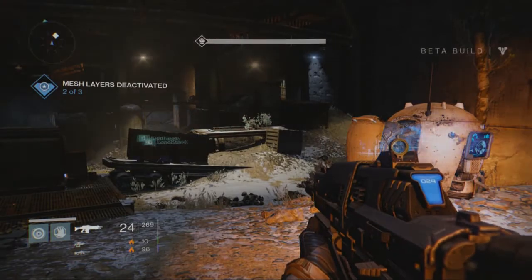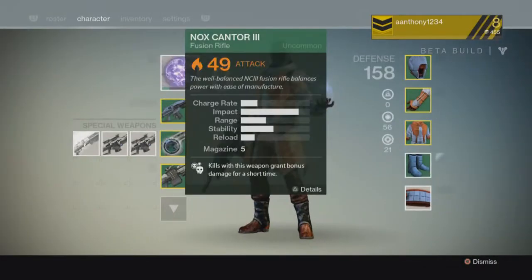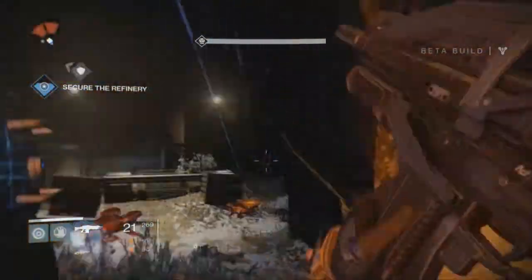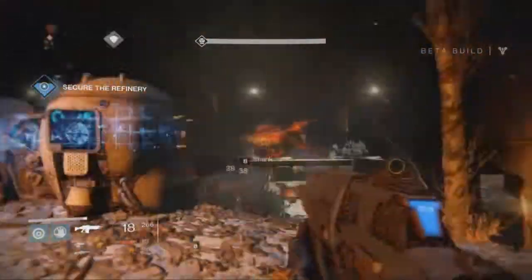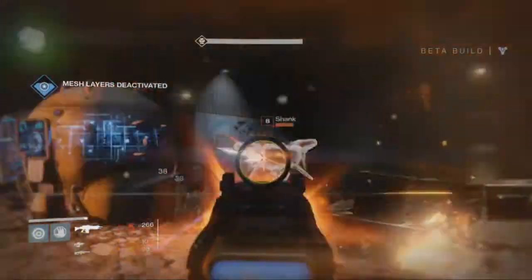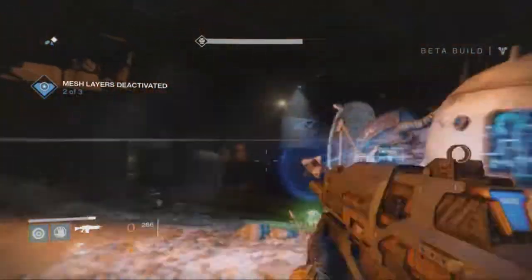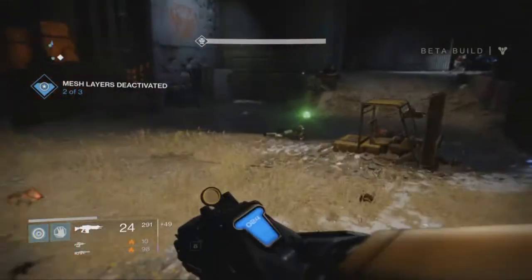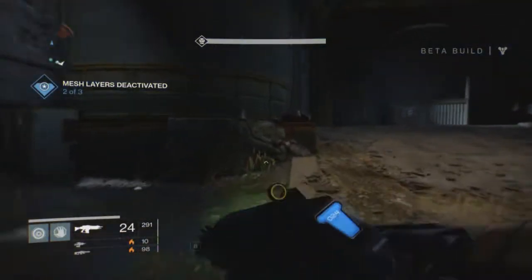I'm going to go back over to the fusion rifle and look at it for a second. The charge rate is pretty slow, but that's why it's a charge rifle. I really think it is just a cool gun — I'm not going to lie. Let's just take out these guys and have some fun, but this right there is the best one — no joke. In a second I'm going to show you the mini-boss and how much damage it does. Let me go get this Engram real quick — I'm trying to level up all my stuff while I'm doing this.